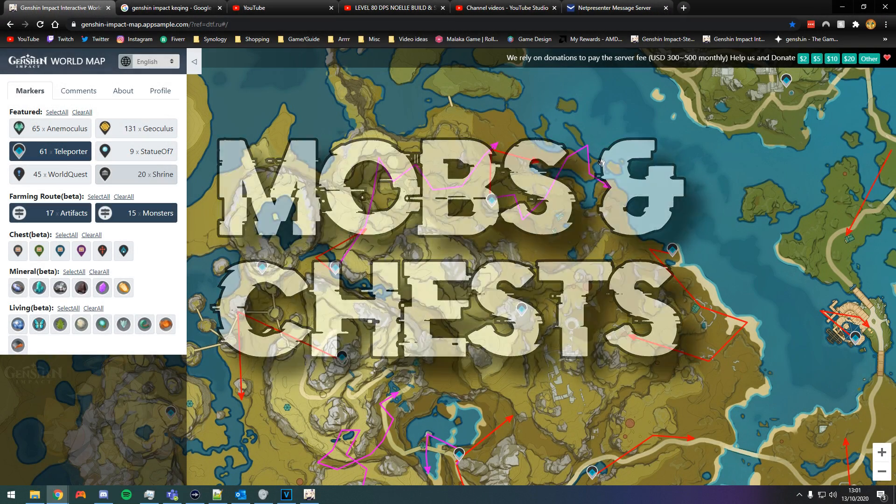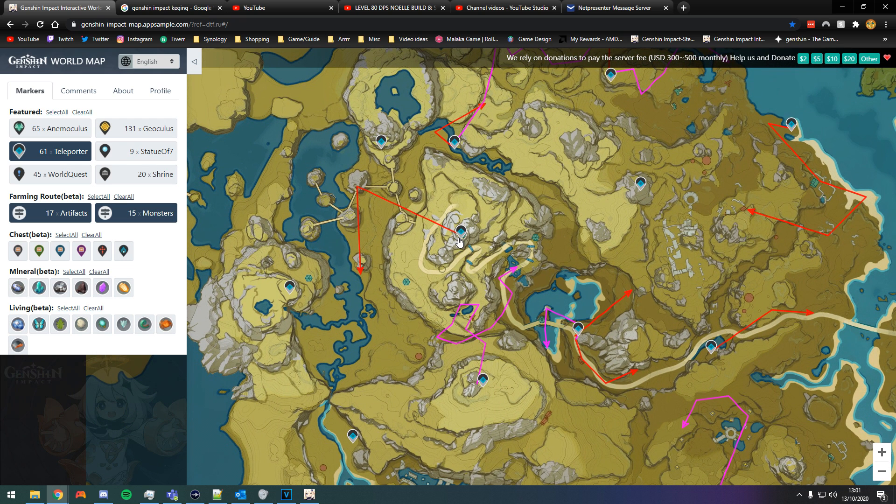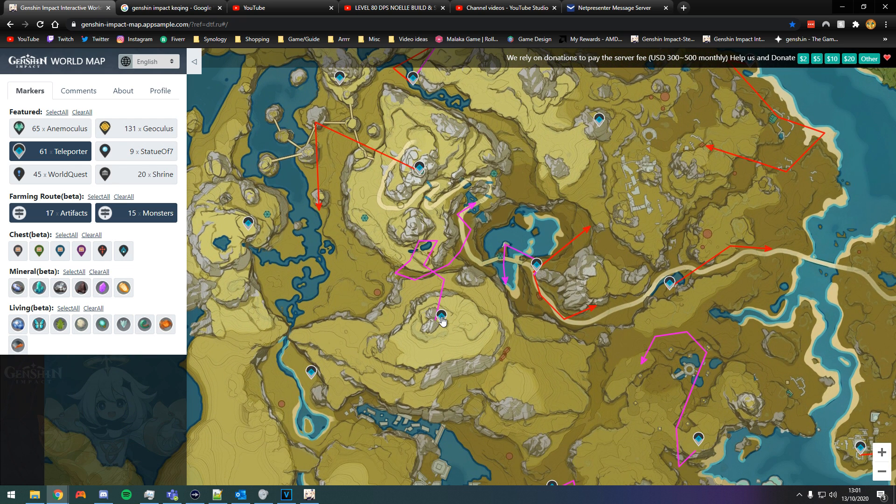While traveling the world, you will come across chests and mobs all over the place. It's very wise to follow some routes for chest and/or mob farming. You will get a lot of mora, artifacts, primogems, and AR experience doing this. You could check the Genshin interactive map for routes for artifacts or mobs — these routes will have chests as well. You could also visit those precious and luxurious chests separately with this method.